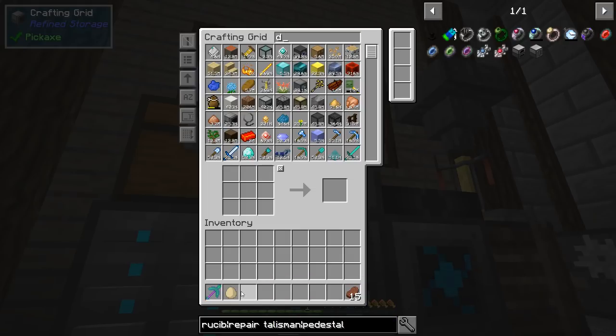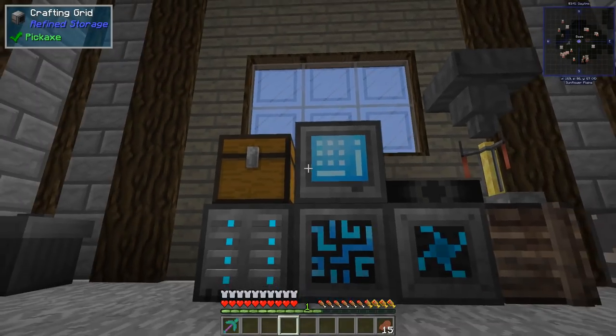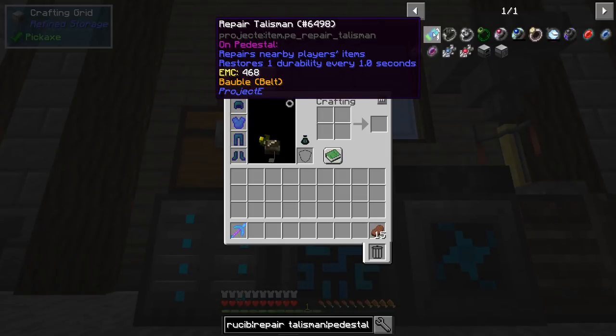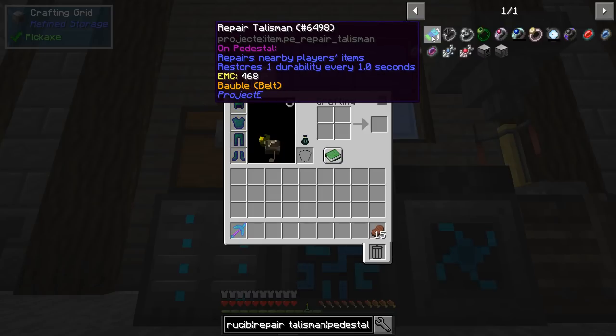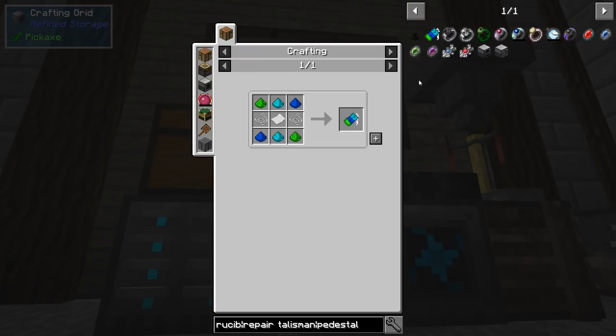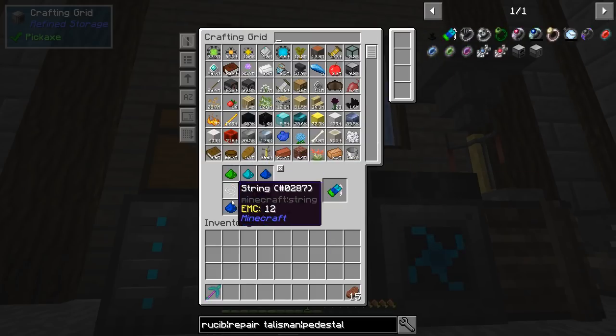Several people have mentioned that I should get the repair talisman, and that should repair the stuff that I have. It says here it repairs nearby players' items if it's on a pedestal. Let's go ahead and make this thing — first click on that, click on this. I've already made these dusts.